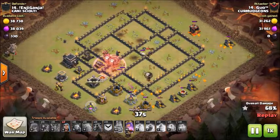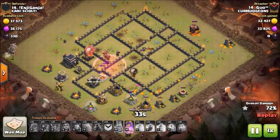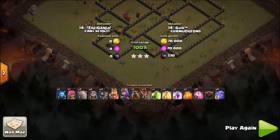Sitting on that last haste so it can help me get across the base and take out that final X-Bow. It goes down right about there, takes out the cannon, takes out the X-Bow, takes out the air defense. While that's been happening I have some wizards take out the remaining corner huts. And that's a 3-star.